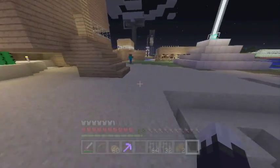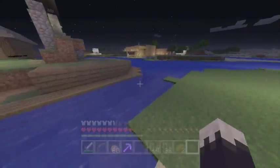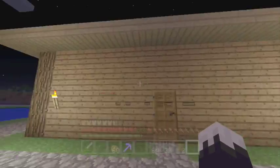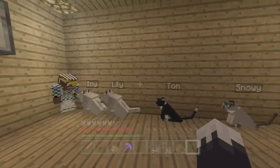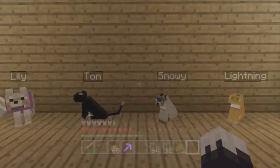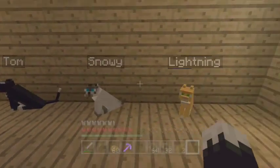There's actually something new that I want to show you. I'm gonna pick my horse after this stuff because this is gonna be really exciting. It's something a little new. You may notice something different with the pet house place over here - the roof looks different, and there are actually animals with name tags in here now. We have Icy, Lily, Tom, Snowy, and Lightning.